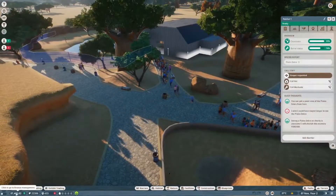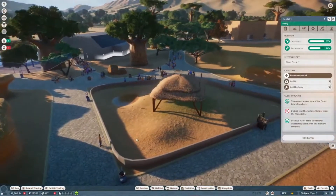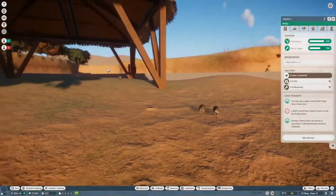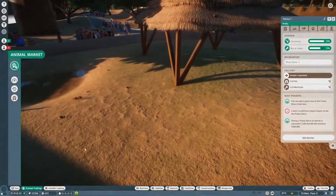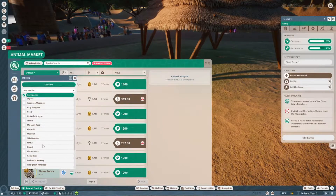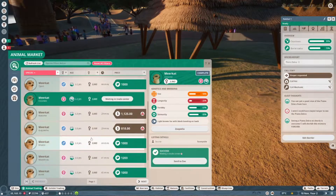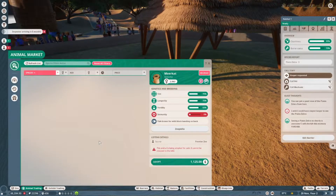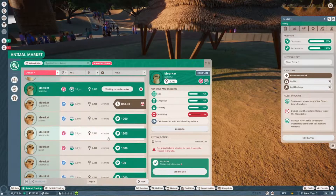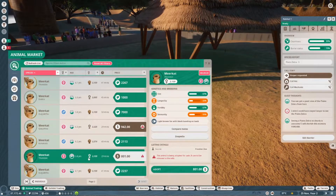I think we have enough money now to go ahead and jump. Let's first start with the meerkat habitat. Actually, before that, I just remembered we have to check for another female meerkat. Do we have a female meerkat? Yes, we do. And we'll get you too. Did it work? Yes, it worked! Let's see what's on page two. Wow, there are a ton of females now. Let's get another one.